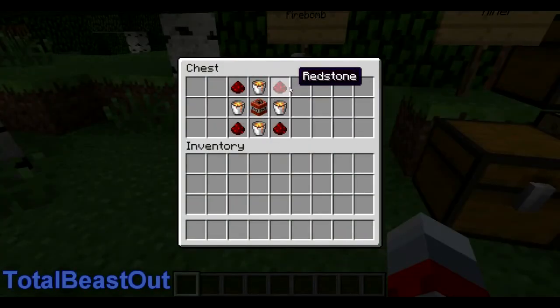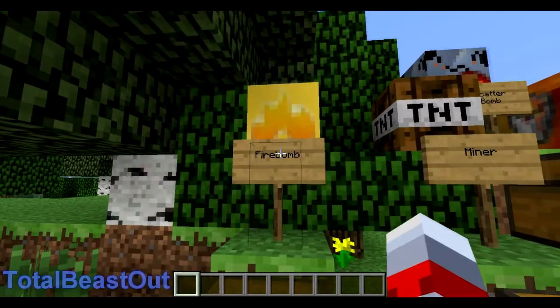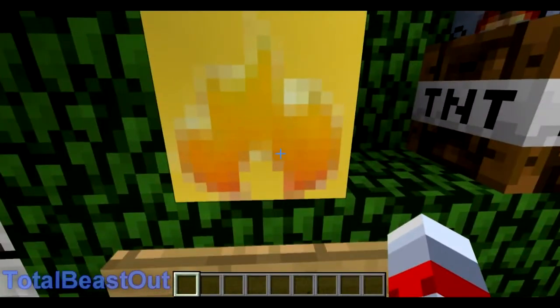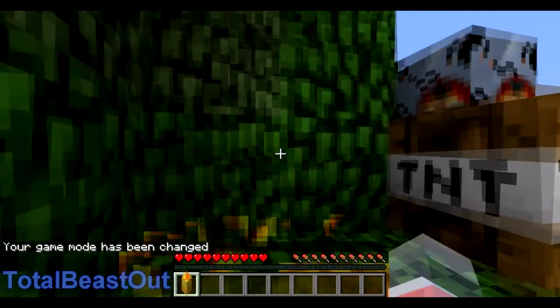So this is the crafting recipe for a firebomb, and as always I'm gonna have the download link in the description below so make sure to go and check it out. Let me switch to survival mode to pick this up — there we go, I got it. That's the firebomb.